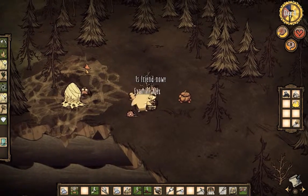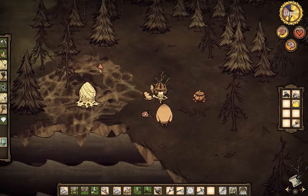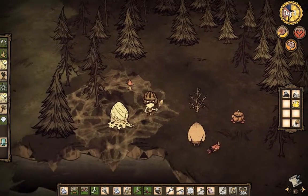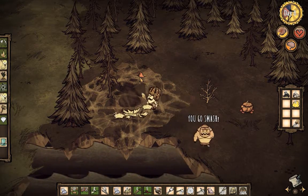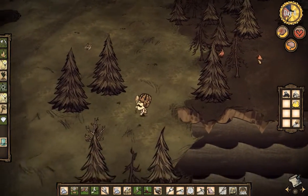I should have probably put my armor on. Let's do that. And he ate the monster - maybe that was silly. But he's happy about it, so that's good. There's some silk, which we are going to need for a fishing rod and a whole bunch of other things.